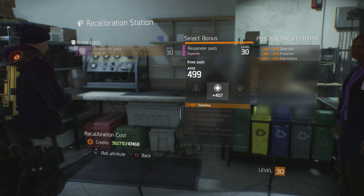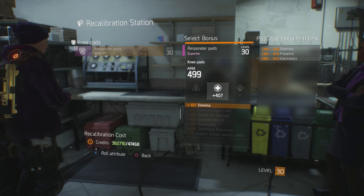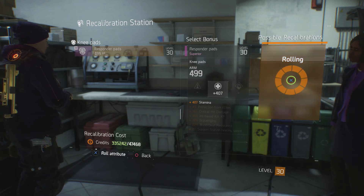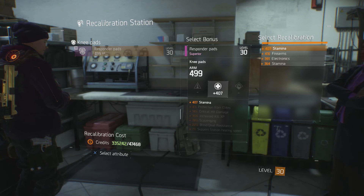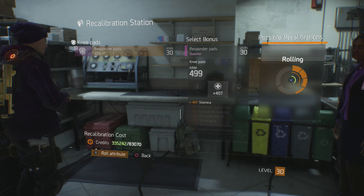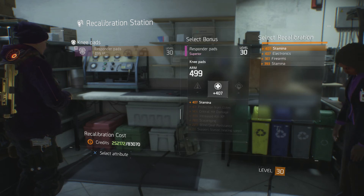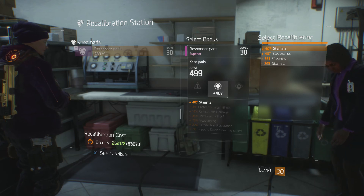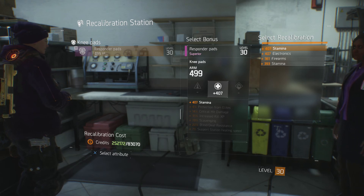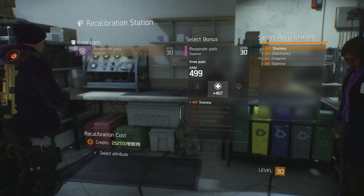If I wanted to reroll it again I could do that — the recalibration cost looks like it doubled. This is 407 stamina and the max would be 441, so I don't mind rerolling again. You pretty much just repeat this process until you get what you want, and this is how you spec out your gear for the best possible stat on each individual piece. A lot of people go for DPS but you don't want to max that out and ignore everything else — try to achieve a bit of balance.